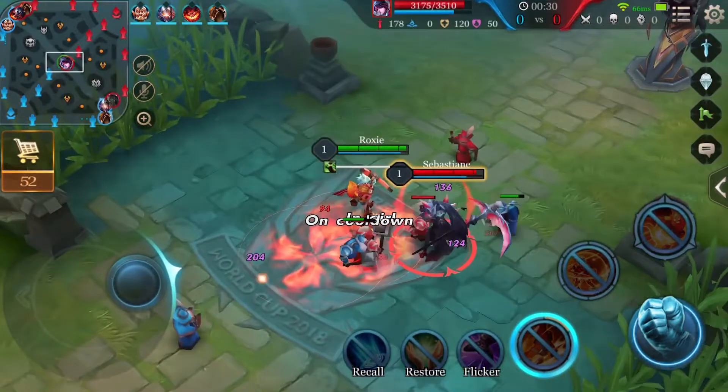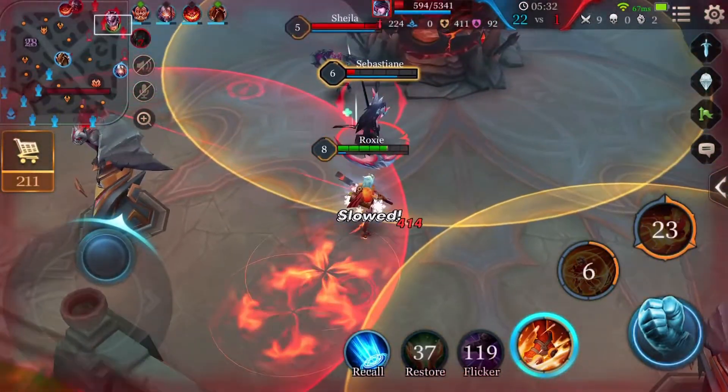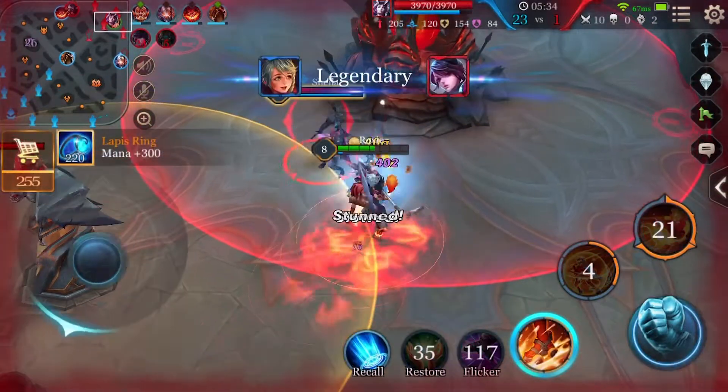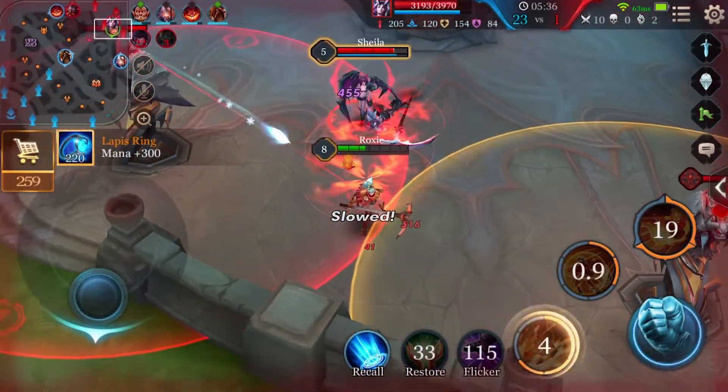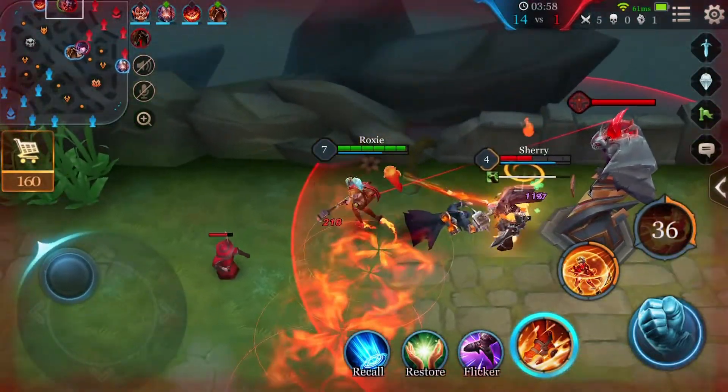But just because she's fast, that doesn't mean she's flimsy. She can also take hits, meaning she's got a combination of speed and defense. How annoying is that? Roxy can additionally take out squishy enemies with her ultimate in a flash.